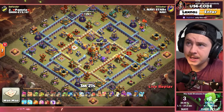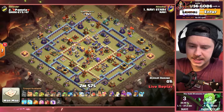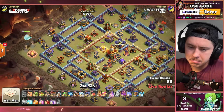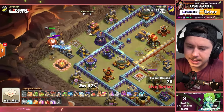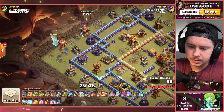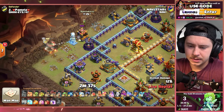Daws is in. Lalo with Zapquake — would you expect anything else from him these days? Zapquake the Warden Statue, Inferno Tower, and Expo. Damages the Ricochet Cannon quite a bit. Drops the Queen straight into a Tesla and Skelly Farm — that's awkward. Drops a couple of Balloons that might just fix it, though. Unicorn going to try to get Queen back up to full health. Another Tesla bops.